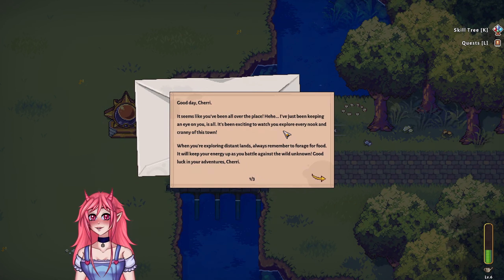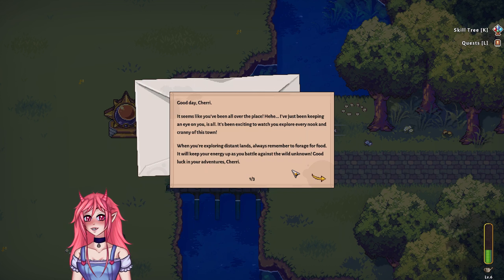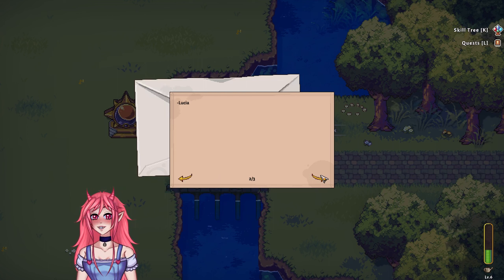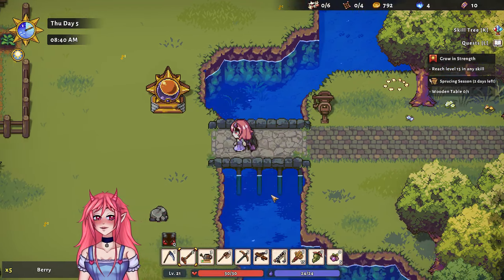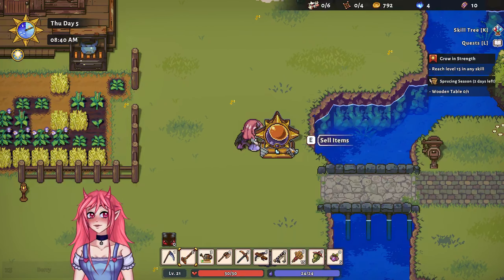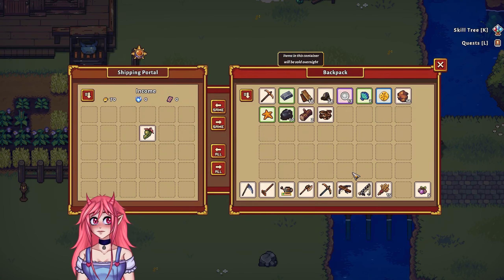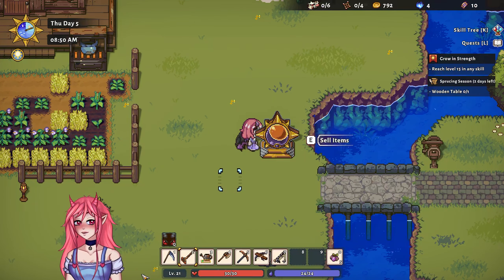Good day Cherry, it seems like you've been all over the place — I've just been keeping an eye on you, it's been exciting to watch you explore every nook and cranny of this town. While you're exploring distant lands, always remember to forage for food, it will keep your energy up as you battle against the wild unknown. Good luck in your adventures, Jerry — from Lucia. We got a few little snacks, appreciate that.